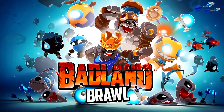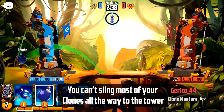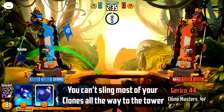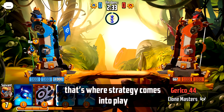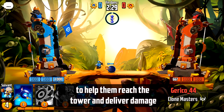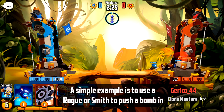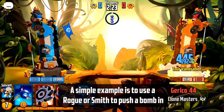Welcome to a brief strategy guide for Badland Brawl. You can't sling most of your clones all the way to the tower — that's where strategy comes into play. Usually you need to combine several clones to help them reach the tower and deliver damage. A simple example is to use a rogue or smith to push a bomb in.